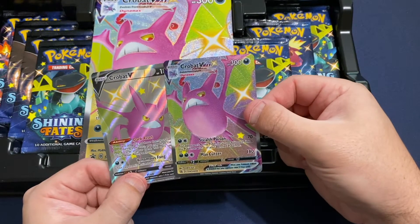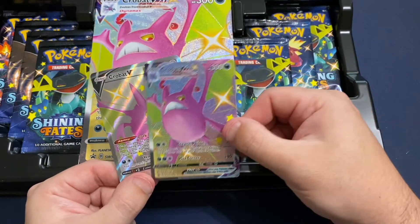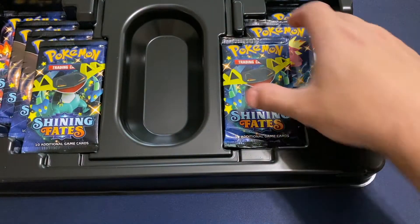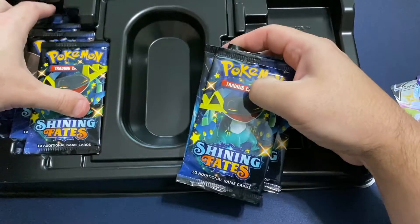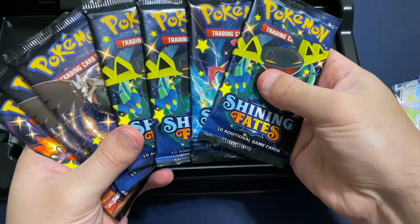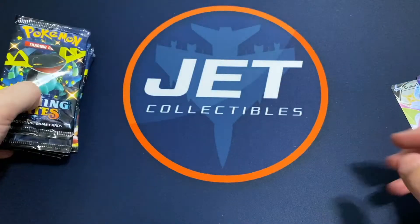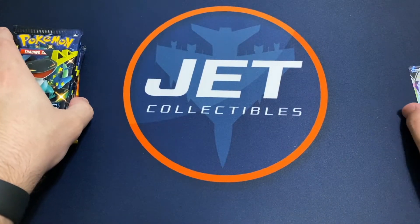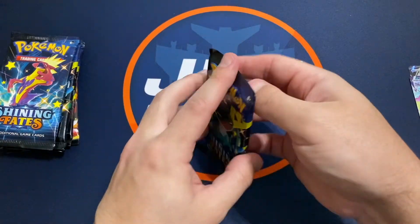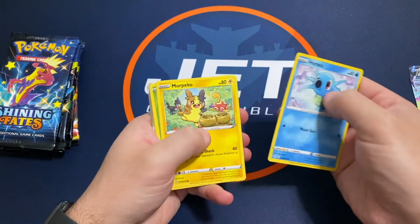Some nice Crobat promos here — these both look to be in pretty nice shape, with some pretty good centering and the backs look good. These were $39.99. You get seven packs, nice promos, and a cool coin. They also told me they're going to be keeping these behind the customer service desk, so definitely check with your local Target and maybe ask customer service when you go in, because they might have something.